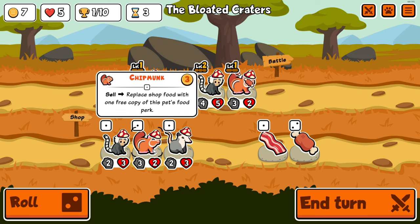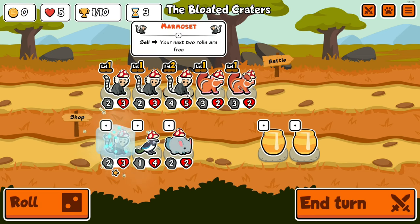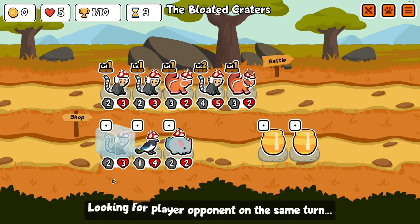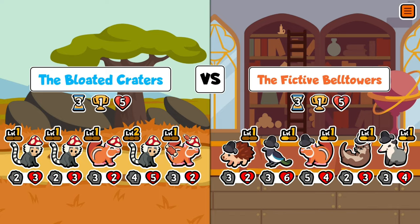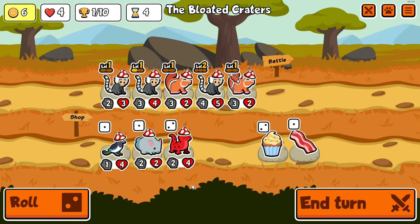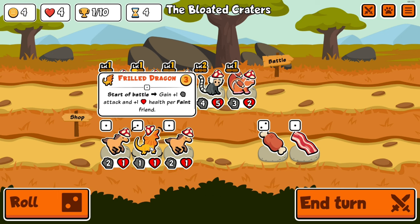We end up finding one marmoset and another chipmunk, and at this point we're going for the level three marmoset. Sometimes you just get a tier one pet and you go for level three because you hope that there is the level three pet — can't be certain on it, but there's the hope.